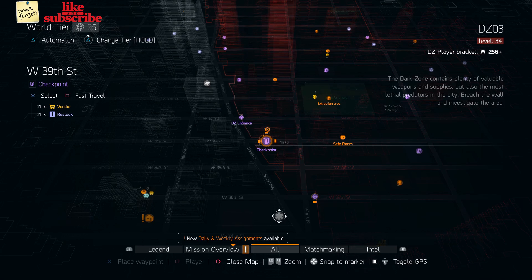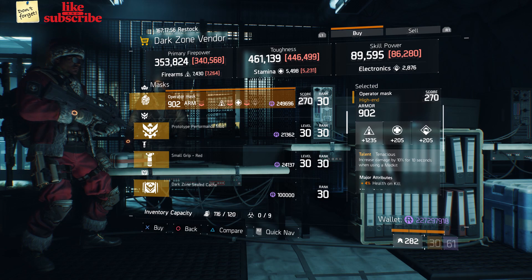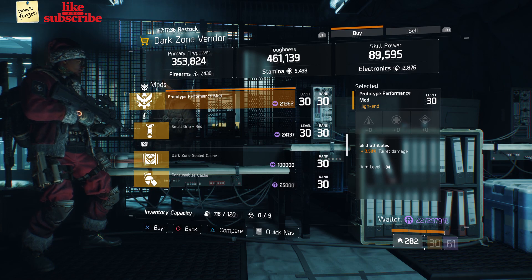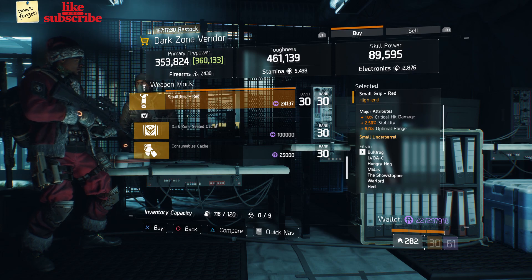For our next gear items, head over to West 39th Street Checkpoint. Here the Dark Zone Vendor has an Operator Mask with Talent Tenacious. Also here we got a Prototype Performance Mod with 3.50% Turret Damage. Also here we got a Small Grip Red with 18% Critical Damage, 2.50% Stability, and 5% Optimal Range.